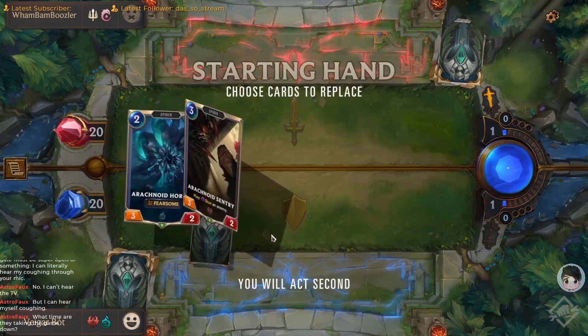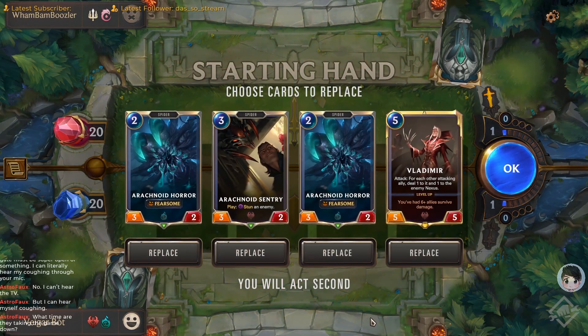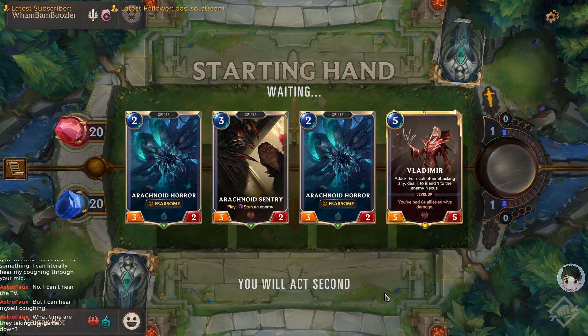Hey everybody, Mo here, and in this episode of Think Like a Pro - maybe the fifth or sixth episode - I'm going to be talking about midrange and tempo decks, the last archetypes I haven't really covered.